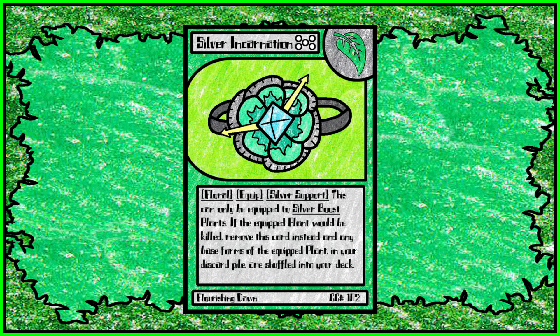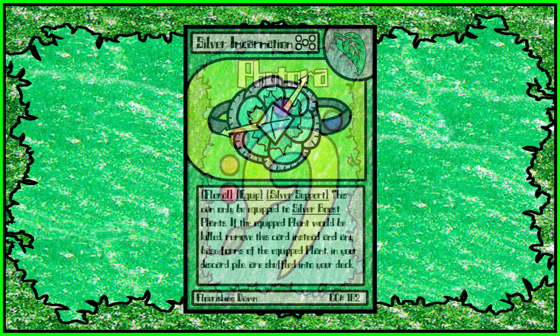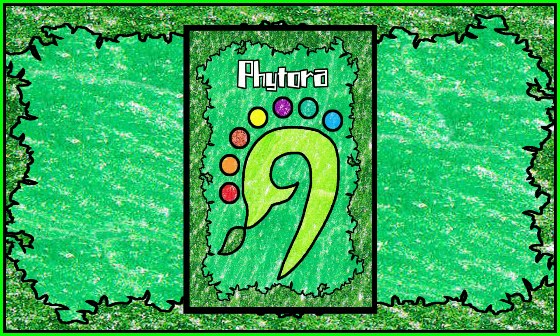Silver Incarnation is one of the few silver support cards that is actually good. It can only be equipped to silver boost plants. If the equipped plant would be killed, remove this card instead, and any base forms of the equipped plant in your discard pile are shuffled back into your deck. It won't really help you unless you have multiple copies of the silver boost form, but shuffling in base forms like Tater Lords or Coconuts back into your deck is great, because those are very good cards stand-alone and even better with silver boost.